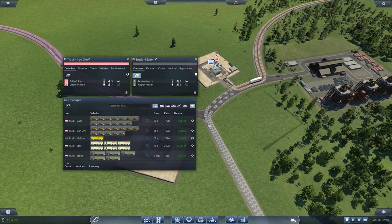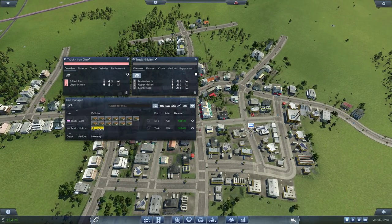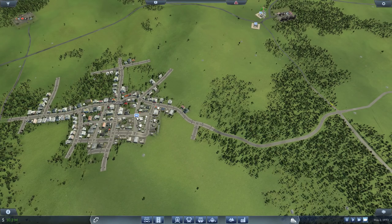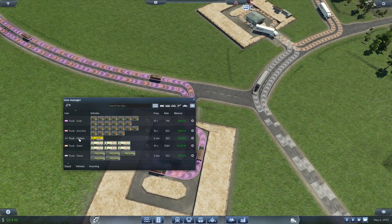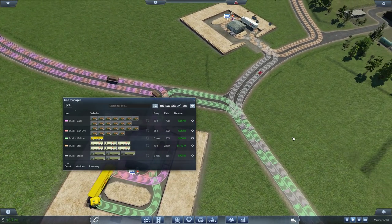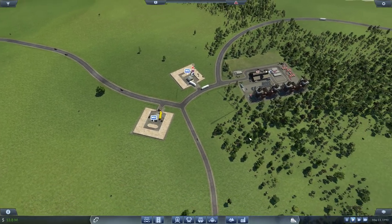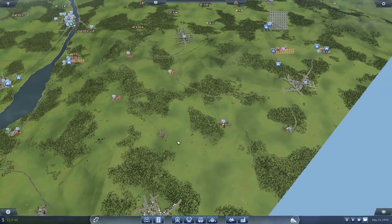I accidentally destroyed something — my bad. Let me find Malton. There we go — query, move Malton north. Let's change the line color to see it better. Now only two or three lines are using this intersection, which should help the traffic situation. These stations are still in catchment of each other, so that's not a problem. Good — that's solved. Now we move on to the biggest problem so far.